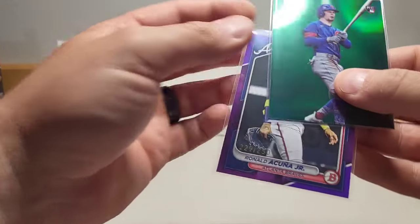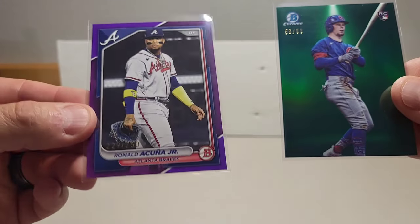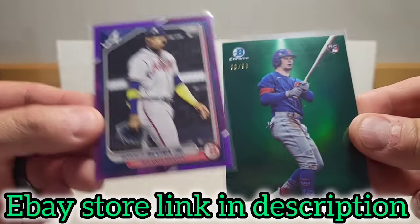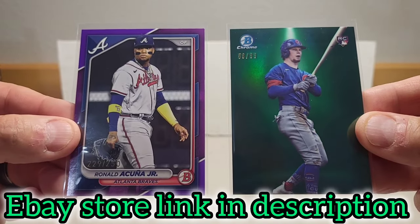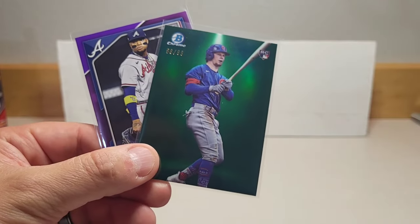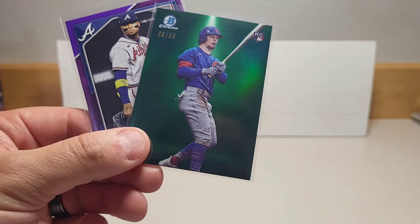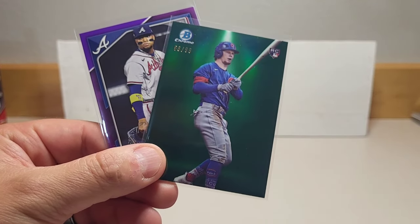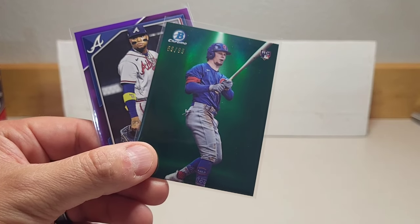Nice to get a couple hits — no prospects, but we got a veteran in Acuna at 250 purple paper, and a green spotlight 56 out of 99 Pete Crow Armstrong. Let me know what you think in the comments about these pulls. Fun rip — I love opening Bowman. I know it's a little pricey but fun to open nonetheless. Thank you so much for watching, take care, and we'll see you on the next video.